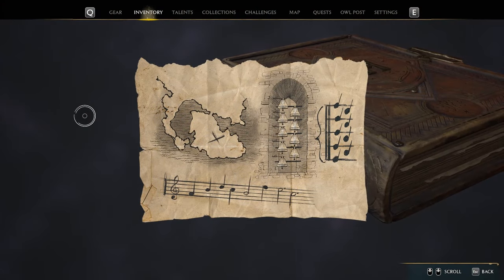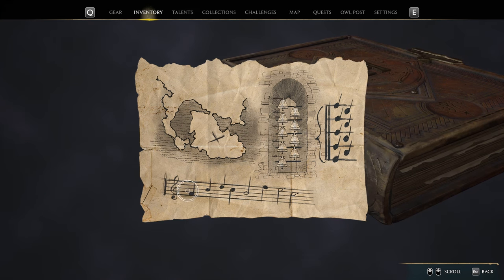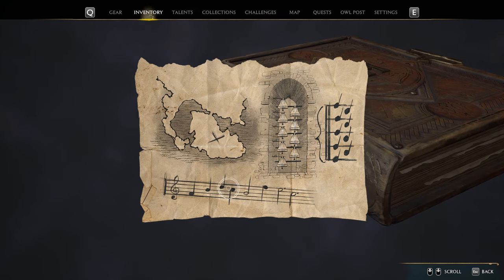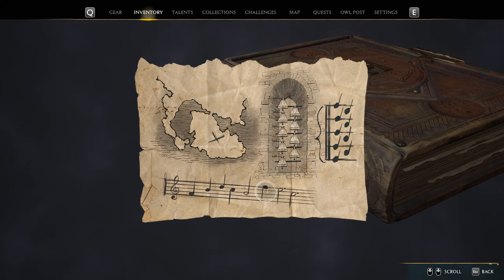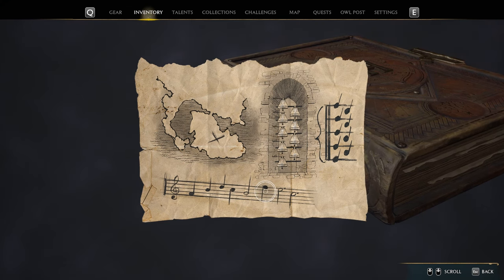I'll give you one last chance to work it out yourself, by telling you how it works before I tell you the sequence. You'll need to play the notes in the bottom in the right order. You'll notice that the image of the bells and the image of the notes to the right of them are on five horizontal lines.